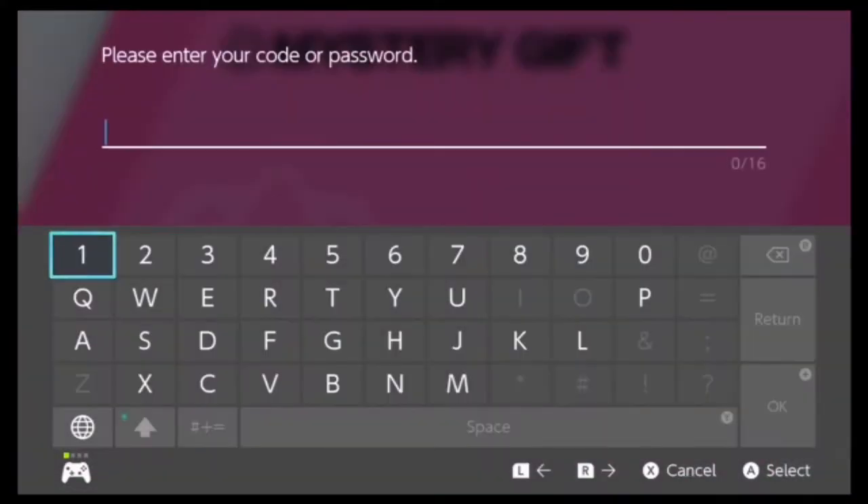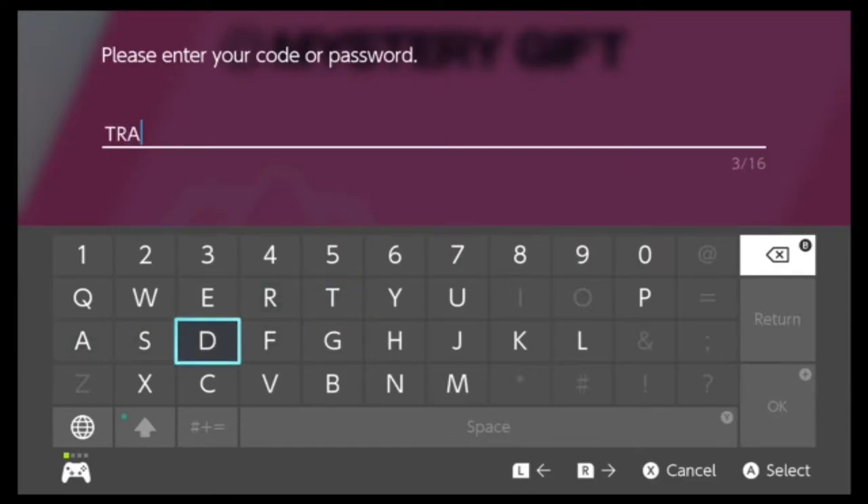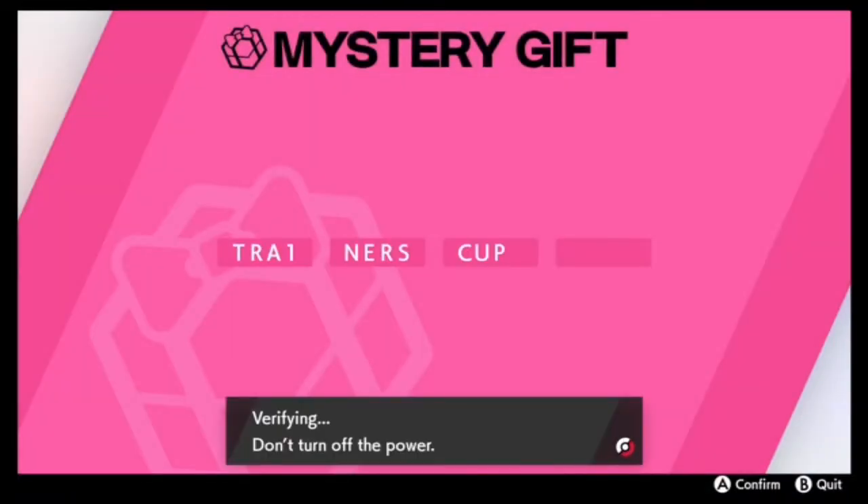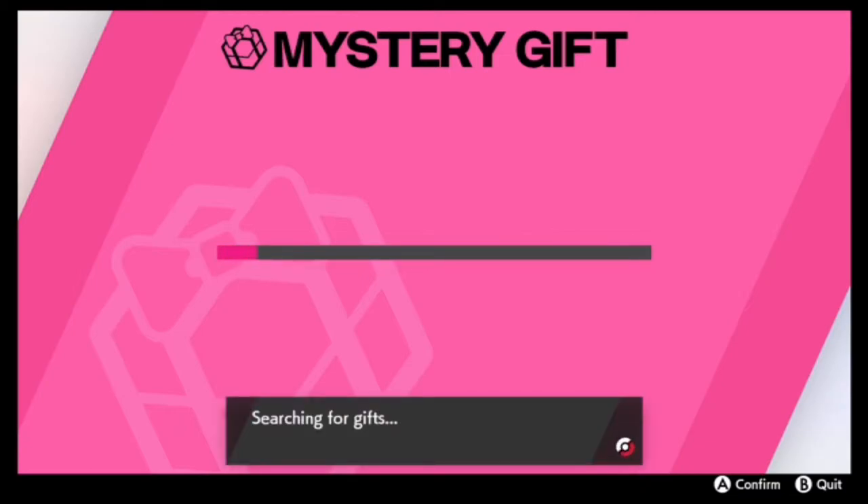We are looking at the code TRAINER — T-R-A — we want the one right there — N-E-R-S-C-U-P — Trainer's Cup, right there. I'm going to input that right there and we are searching for the gift.